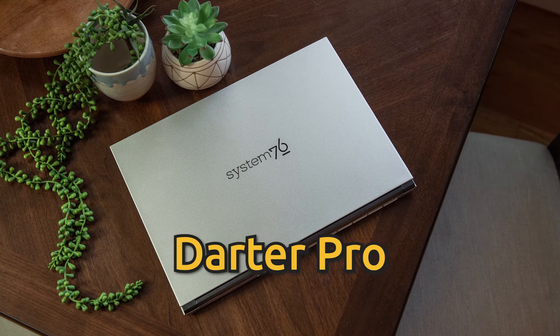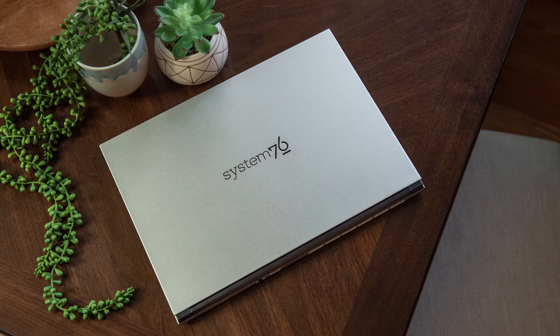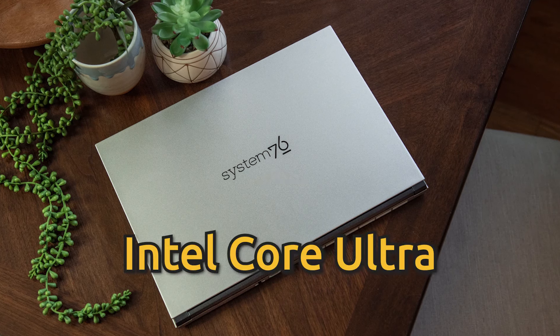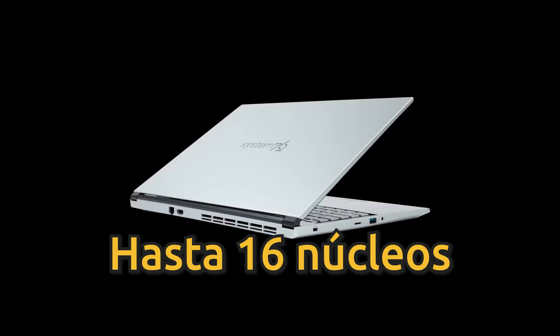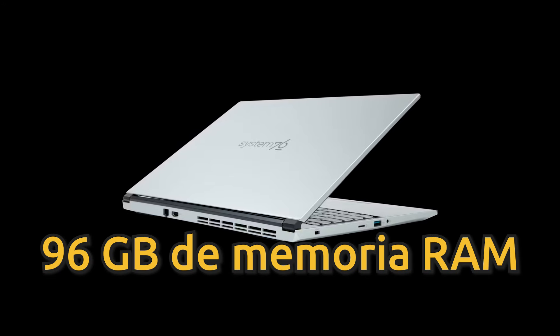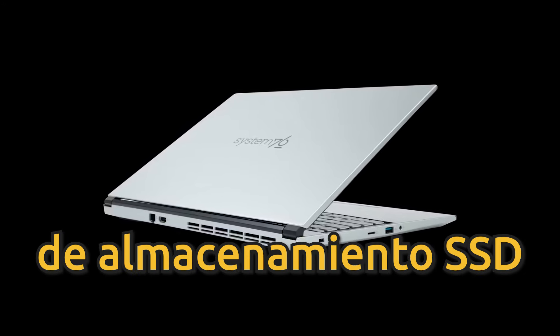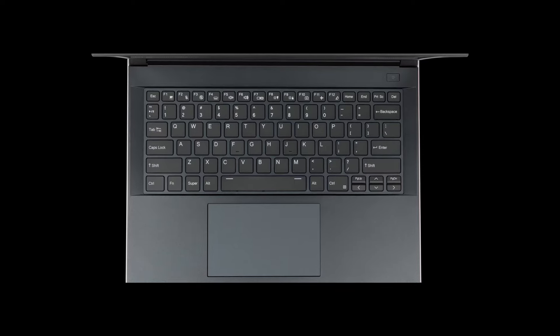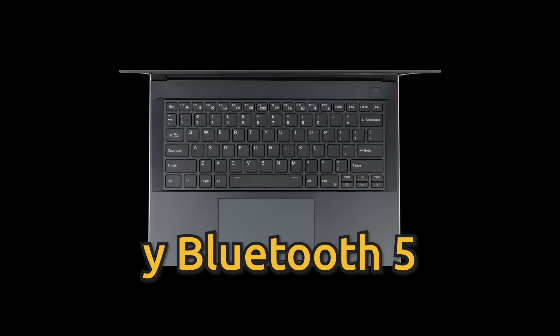El Ultrabook Darter Pro de System76 con Linux preinstalado ha lanzado su última actualización con procesadores Intel Core Ultra y gráficos Intel ARC. Ofrece hasta 16 núcleos y 22 hilos, 96 GB de memoria RAM DDR5 y hasta 8 TB de almacenamiento SSD. Con teclado retroiluminado, altavoces estéreos y una batería de larga duración, destaca por su pantalla 16:10, puerto Thunderbolt 4 y Bluetooth 5.